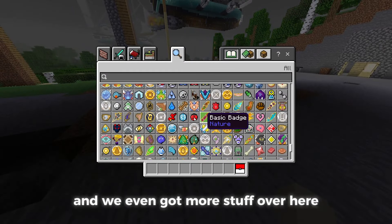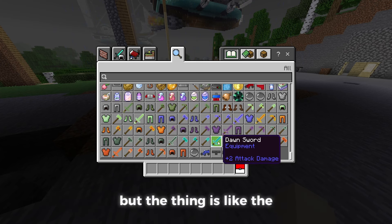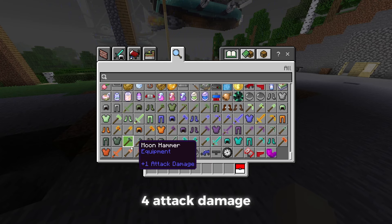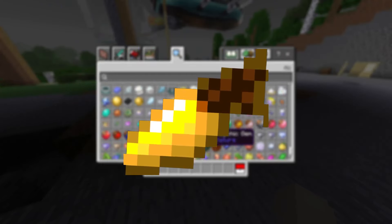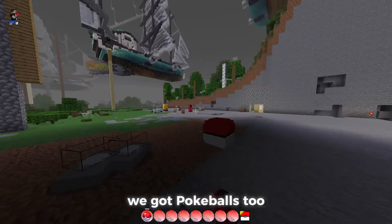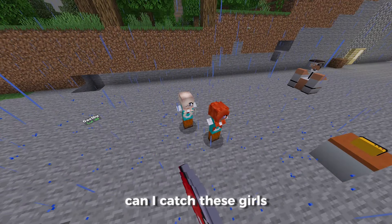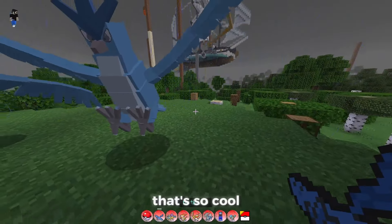We've even got more stuff over here — more items, more tools, and more armors. But the thing is, these kind of suck. Like two attack damage, four attack damage — these really don't matter. But you've got super potions, different types of foods, gems, so much stuff added in here. We've got Pokéballs too. Let's see if we can catch one of them. I can't catch these — what did I just do? I traded with them. Look at that, guys — that's so cool.